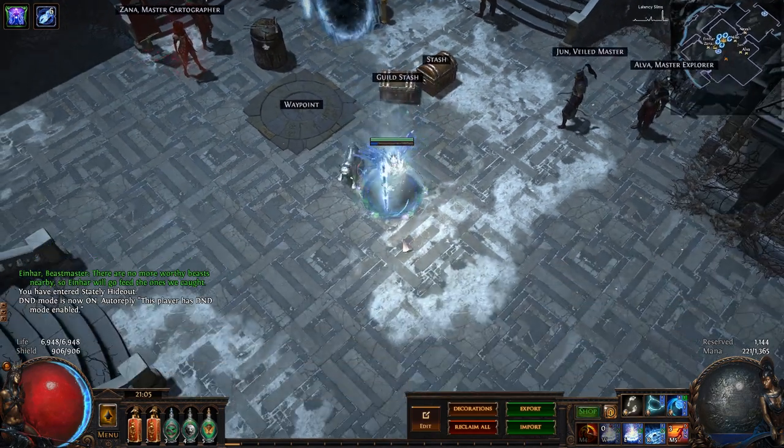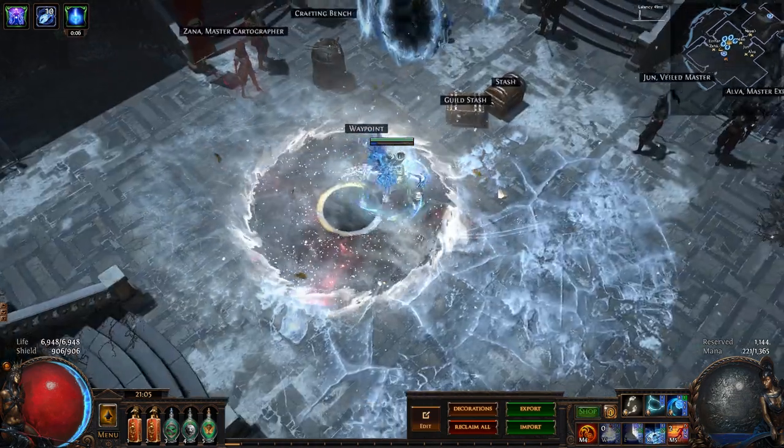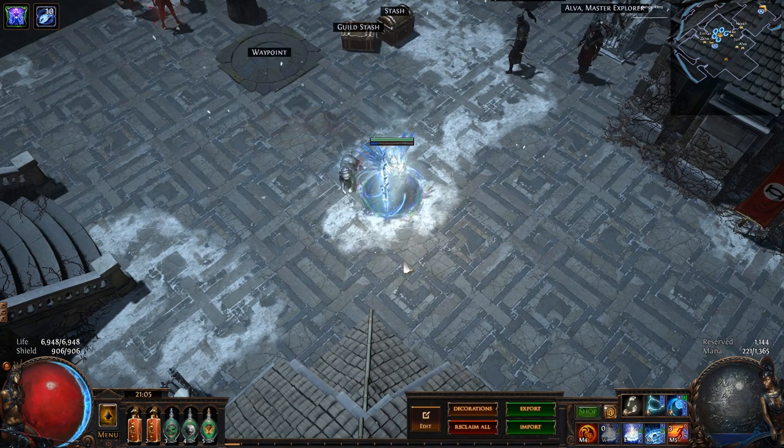So the biggest downsides with this character are that you have to dodge the volatiles consistently and you really have to watch out for Lightning Mirage — but beyond that, this character is very powerful and very strong through end game. I have not done much bossing on this character and I have yet to complete a new Uber Elder on this character — I haven't even attempted it. If you would like to see me run it through some boss trials, leave a comment down below, and if you enjoyed the content, like and subscribe. I hope you have a nice day.